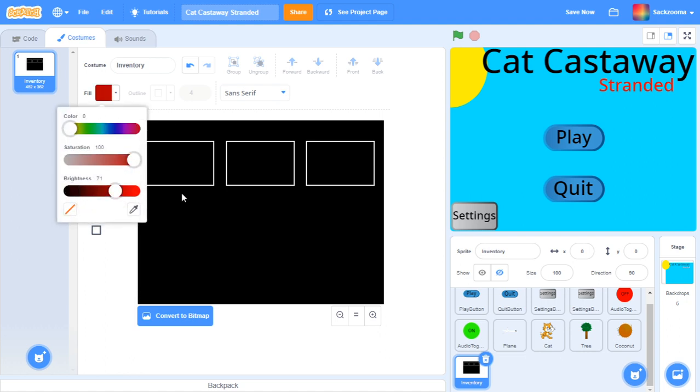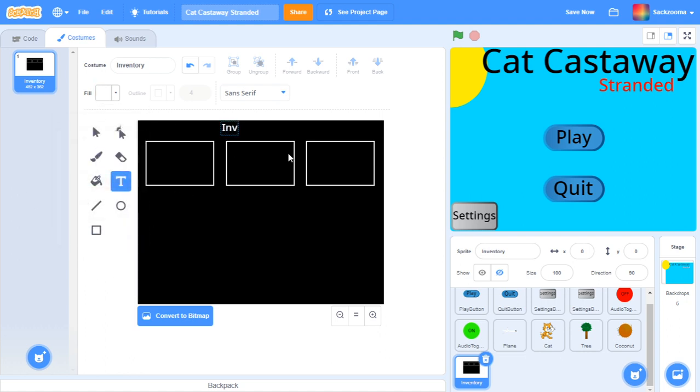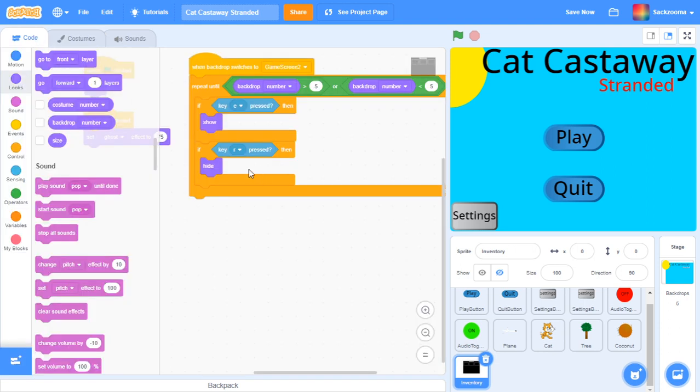And then I'm going to grab some white text and just write 'INVENTORY.' I'm going to retype that — this keyboard is so sensitive. There we go. I wouldn't recommend stretching it out all the way, but I'm just going to have it there. Nice title.